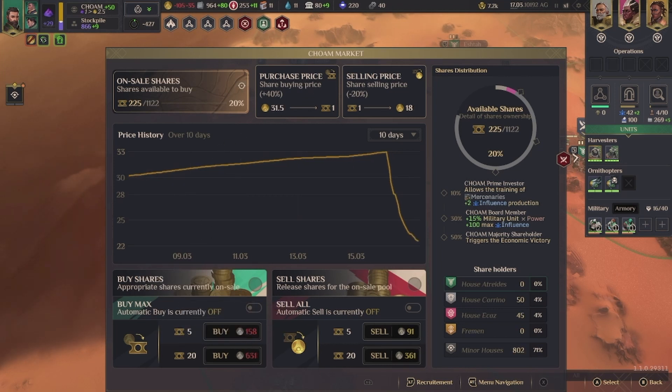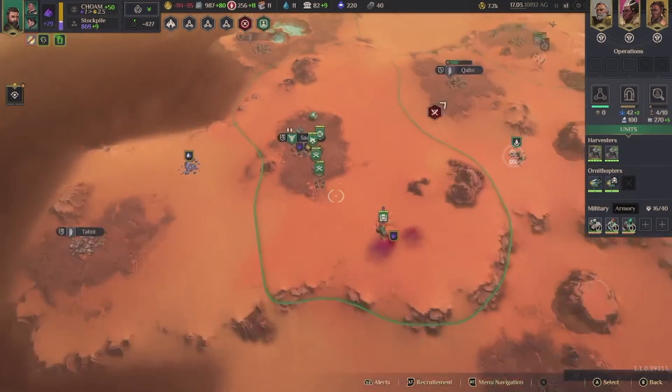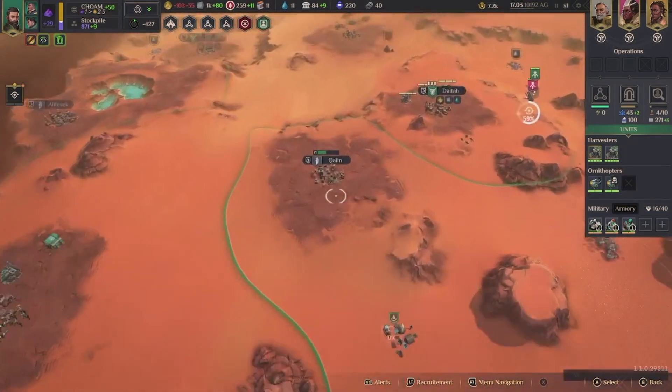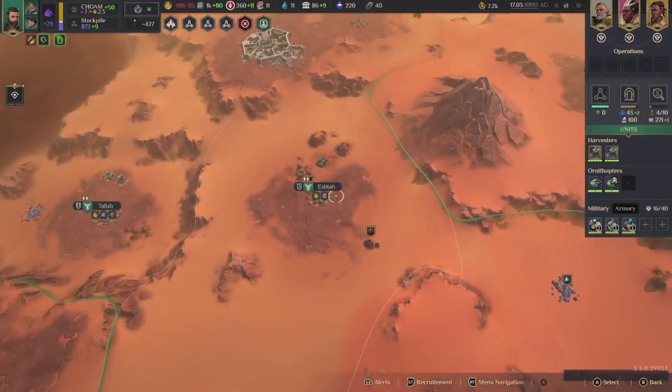How does this work — purchase price? How does this work? I guess I have to buy them through solari — that's my assumption, but I don't know.